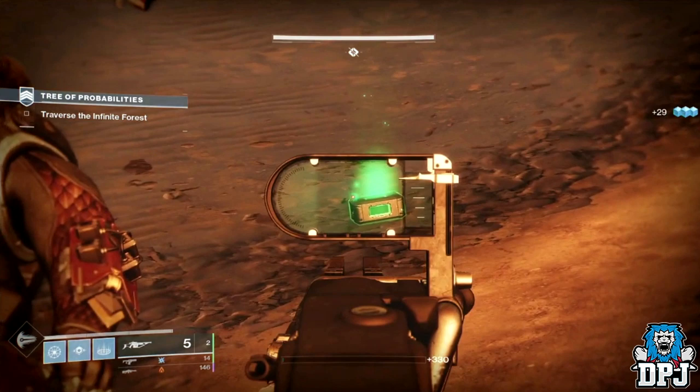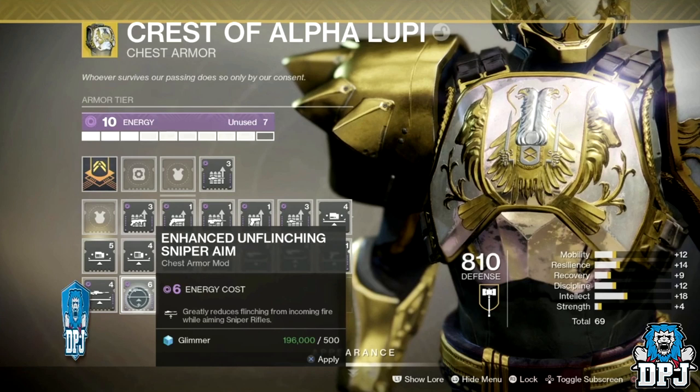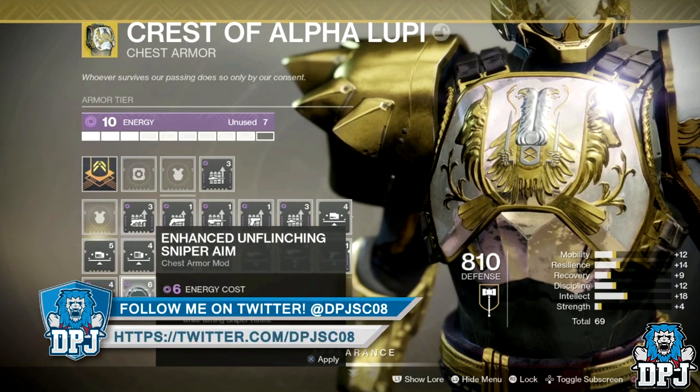Also a little more about mods: certain mods have elemental symbols on them because each element — solar, void, and arc — has specific mods which can only be used with that energy type armor. So a void shotgun scavenger mod will only be equippable on void energy armor. I don't think certain elemental armor groups have their own exclusive mods, not the mods concerning weapons anyway.